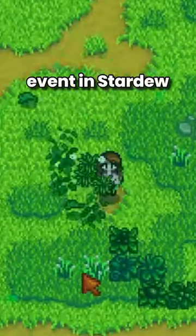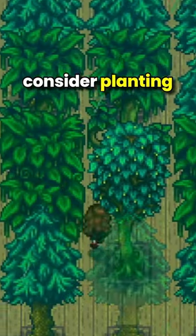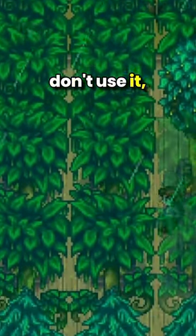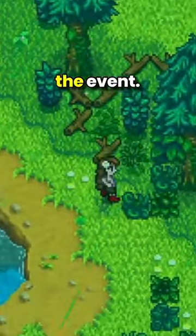If you want to make the most of the new weather event in Stardew Valley 1.6 to stock up on moss and ferns, consider planting some trees a few weeks before summer in the quarry mines if you don't use it, or at the forest, because once they fully grow, they also have a chance to get mossy on the day of the event.